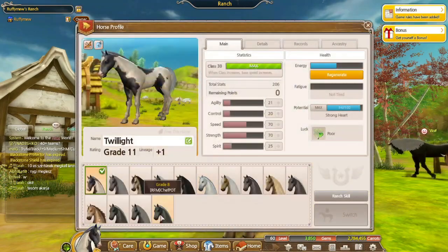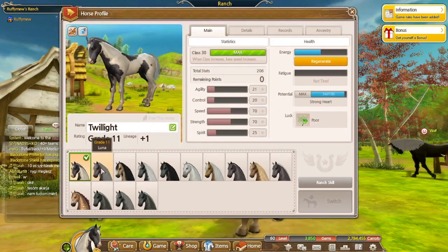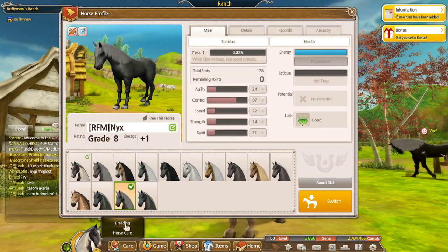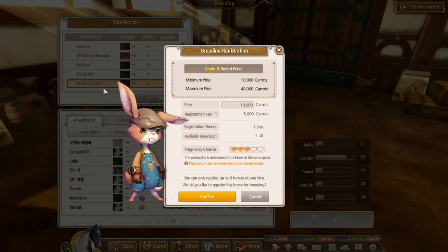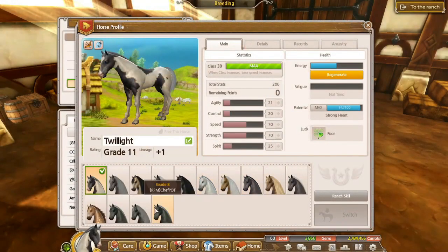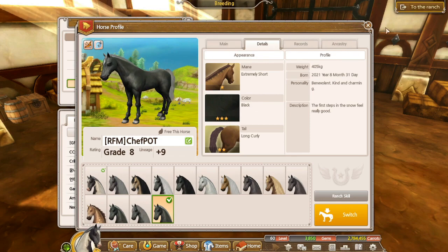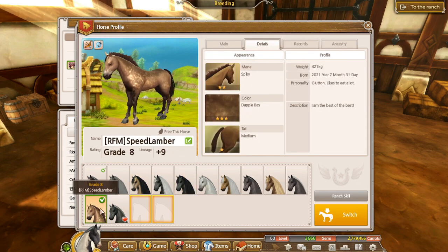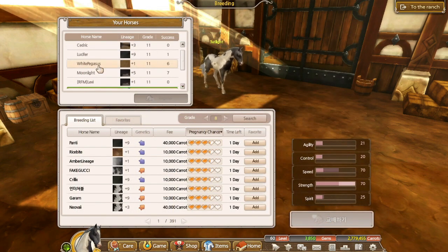We are here on my main account and this is the situation we're dealing with — my three empty slots. I've put all of these up already, I think multiple times. I could put them up again just because of the curly tail. Today I'm probably going to be breeding for some dapple bays and some blacks, but which one do we go for first?